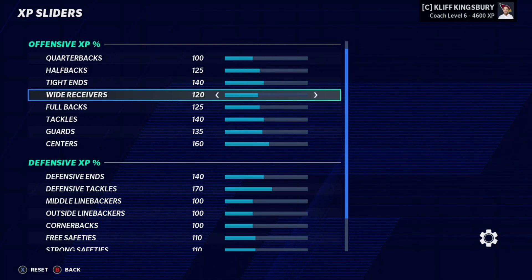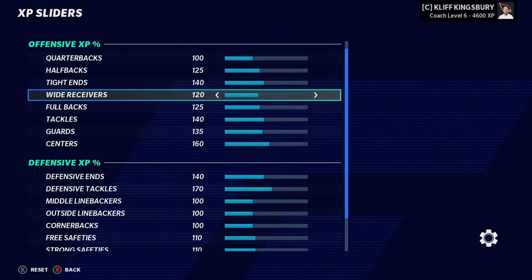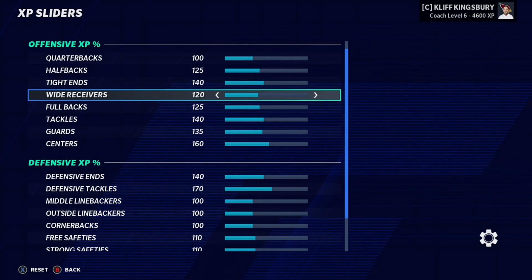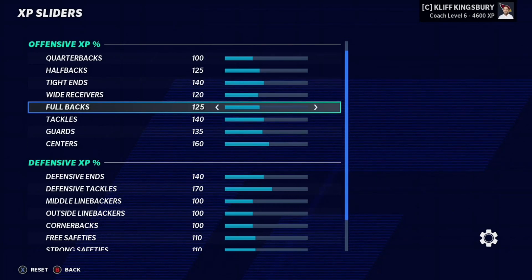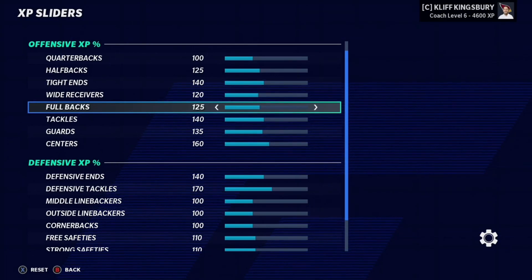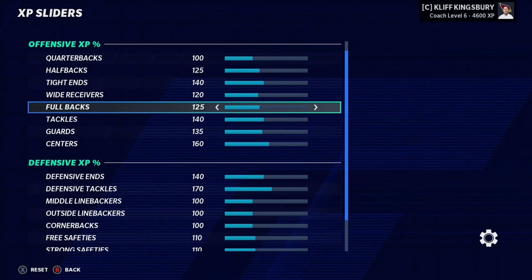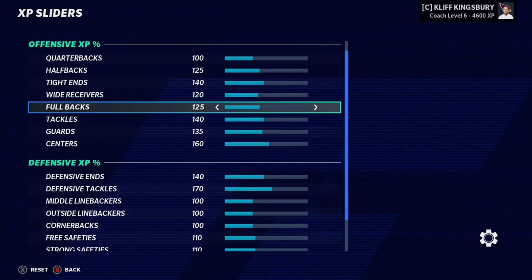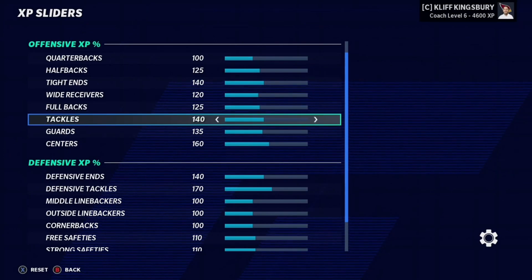Wide receivers actually do progress really well in this game, though regression is a bit of a different story. Looking at the wide receiver XP, we do have it at 120. You can boost it up to 125 if you choose — I think 120 is the perfect sweet spot. Fullbacks are kind of the same situation as halfbacks but a bit worse. So we have it at 125. You can boost this up to 130 or 128 — I'd probably say 128 if you really want to make sure fullbacks progress. Because in Madden, if you get a 70 overall fullback in the draft, they'll progress to maybe a 78 overall at best, unless you have someone like Peyton Hillis.